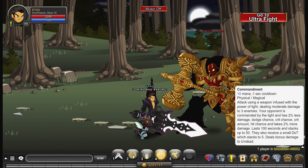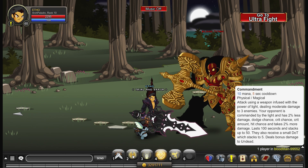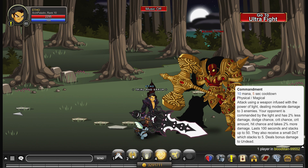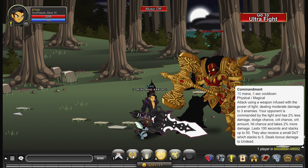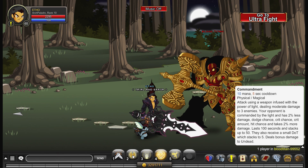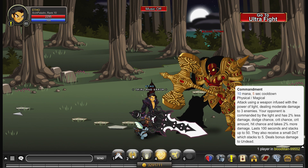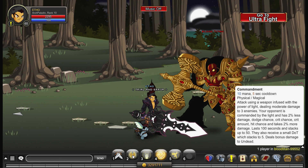The class is designed to get stronger and stronger the longer you stay within a boss fight, and this ability is where that sort of effect comes from. It deals moderate damage to three enemies, so it is an AoE ability. Your opponents are commanded by the light and have 2% less damage, dodge chance, crit chance, crit amount, and hit chance, and they take 2% more damage — and that's per stack. You can get up to 50 stacks, so you multiply all those numbers by 50.